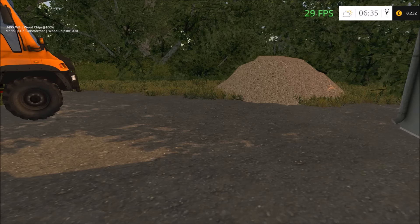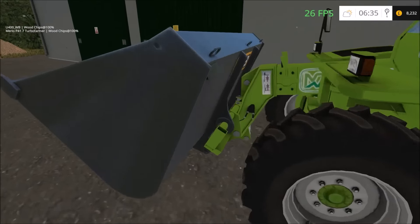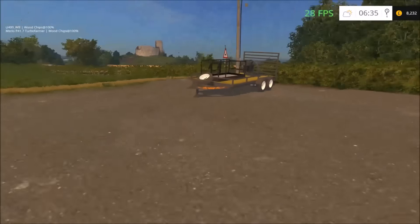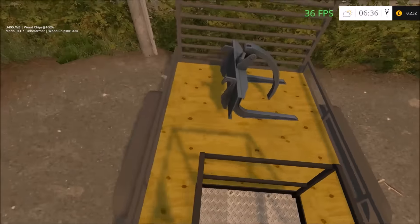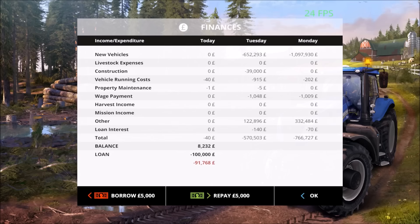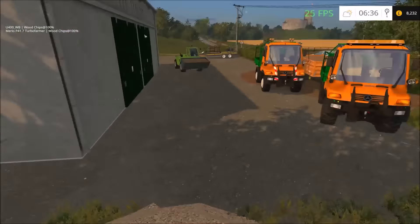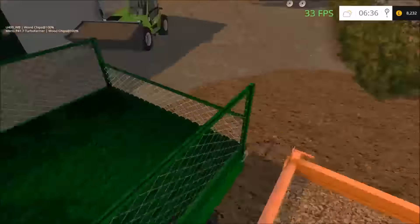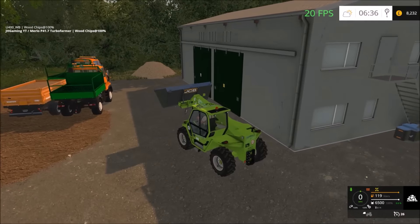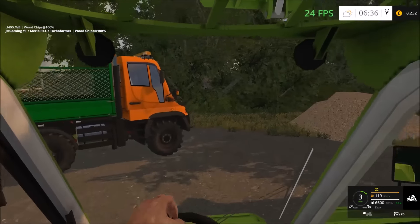Hey guys, welcome back to Thornton Farm. Today we're going to be selling the wood chips. Last night we had the Merlot delivered with the six and a half ton bucket, the log grab, and also the work platform. This cost us just over £97,000. We've also got a £100,000 loan, but hopefully we make about £170,000 from the wood chips. We've already filled up the trailer and we're going to fill up both unimogs and drive them down.